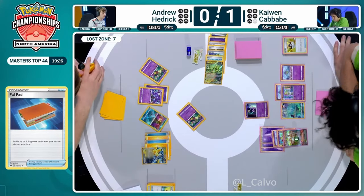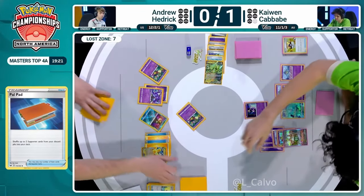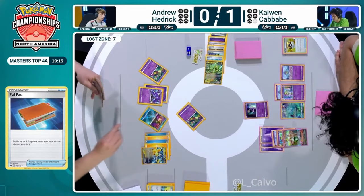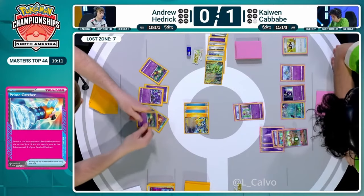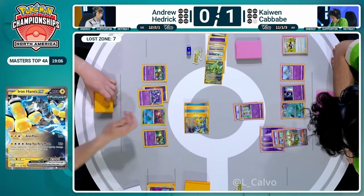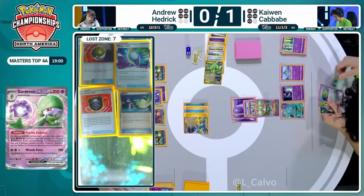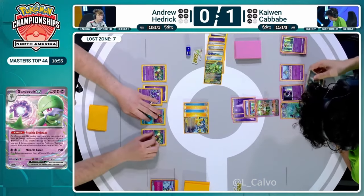He'll be able to put Boss's Orders back into the deck with the Palpad. Now it comes down to - will Andrew play Prime Catcher, and which Pokemon is he going to target? Prime Catcher is an incredible Ace Spec card - you can only put one Ace Spec in any deck. Prime Catcher is one of the most popular in the Pokemon TCG - you select your opponent's Pokemon they have to bring into the active position, and then you also get to switch your Pokemon. Iron Hands EX is being brought up to take two prize cards off of Kirlia, eliminating that off the field.